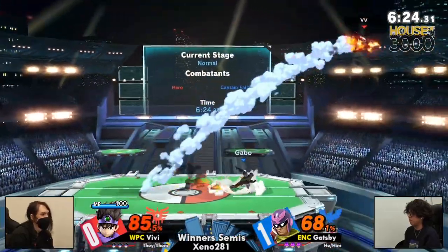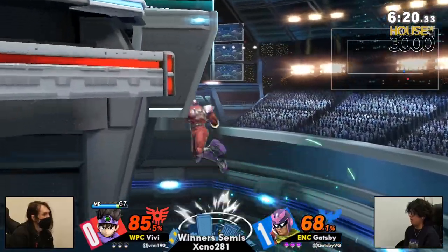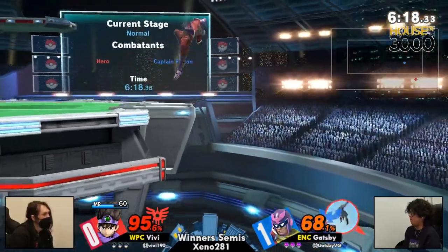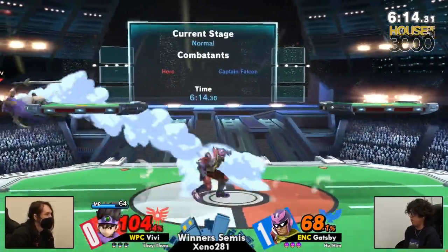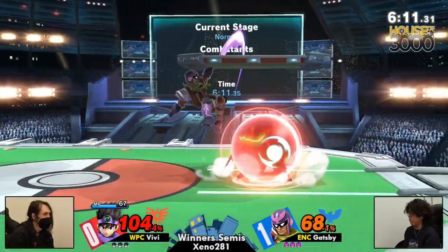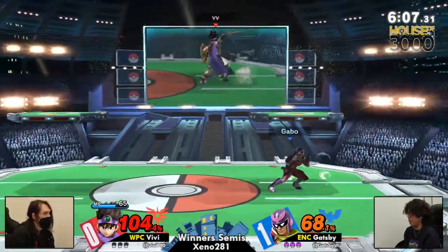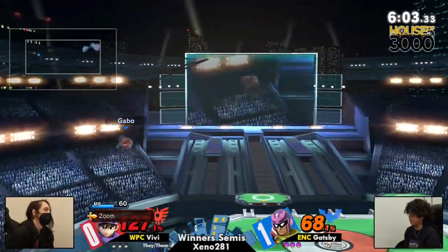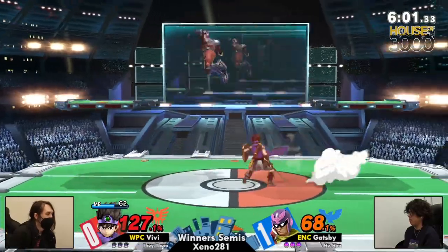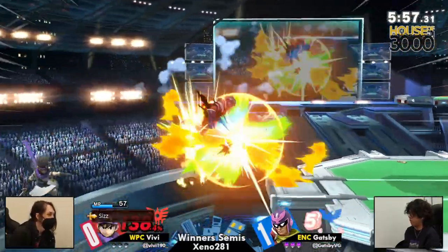Gatsby feels like he's leaning into the idea that the best defense is just good offense — it feels like Vivi is trying to react to what Gatsby's doing. But Gatsby is responding to the defensive options with offensive options in a defensive position — just holding space, almost camping midrange. And Hero's out-of-shield options with the exception of Up B aren't that great, so if you get Up B out of shield against Hero, unless you're in certain situations, it's not that bad.